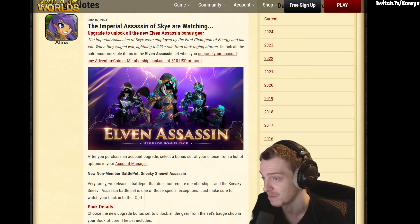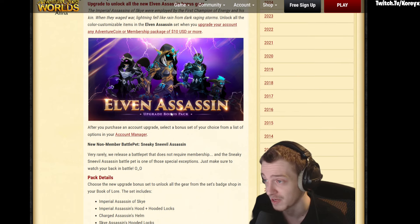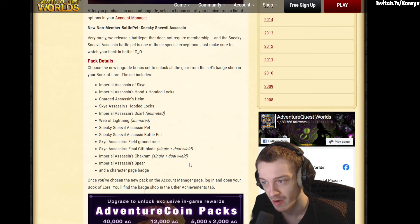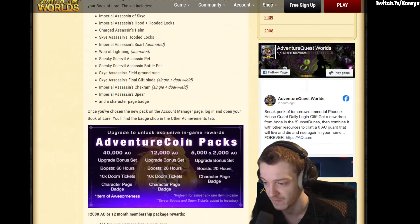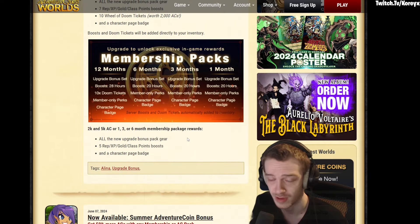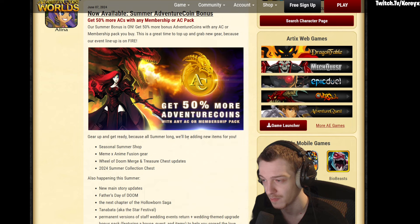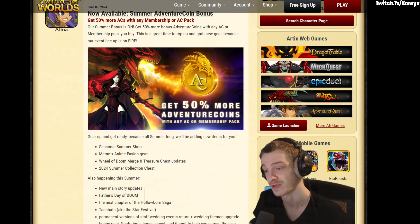It's the elven assassin gear. The female version has a cool helmet — like a drow hood sort of thing — which could be a reason to pick it up. You get a whole list of things with it, including a battle pet. It's rare to get a non-member battle pet, and I'm assuming this one is non-member, so that's something of note. Non-member battle pets are actually becoming more common — they've added a few recently.